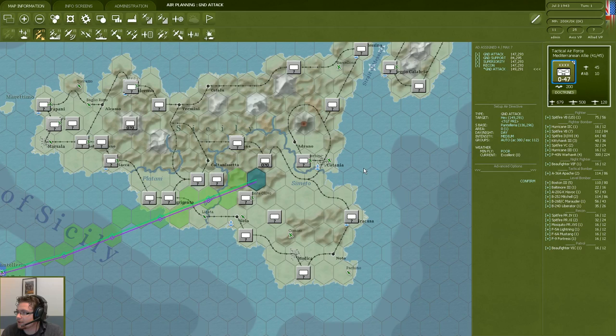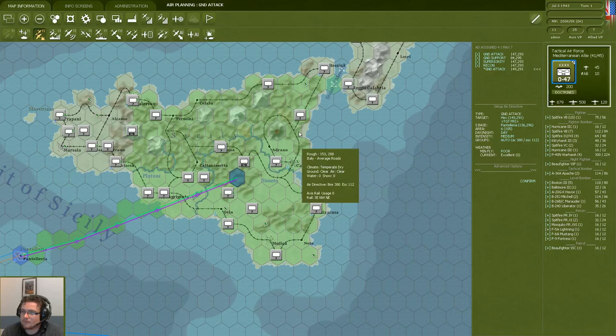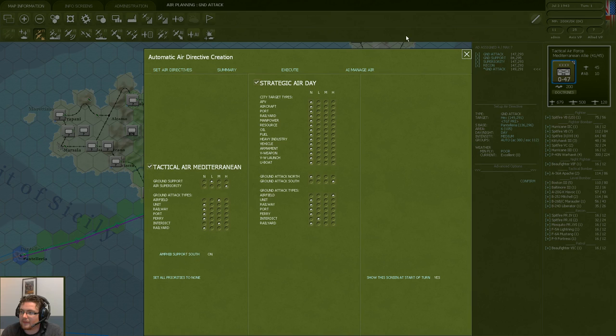We can further tweak this — for example, it's focused around one hex now. If we want the ground attack to cover a bigger area we can change that. We click on the area screen and select the radius we want: 6 means 6 hexes around the area, covering most of Sicily. If you think you've made mistakes, you can always run the air directive again from here and it will rectify things.